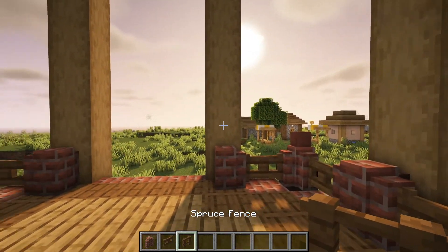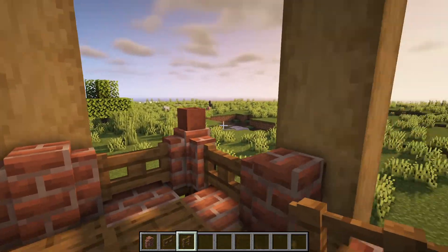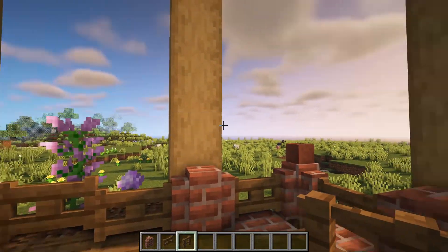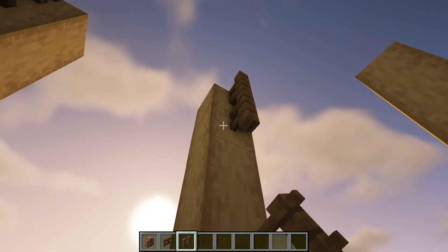Switch over to some spruce fences and on top of all of the brick walls — not the ones with the flower pots, the ones next to the oak logs — go up by one, two, three, four and five blocks, basically to the top of the log.